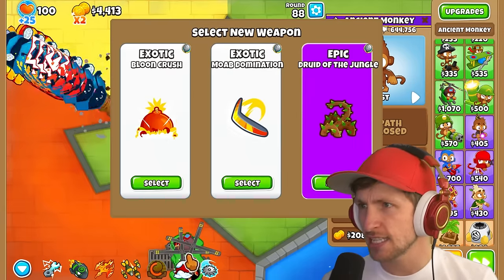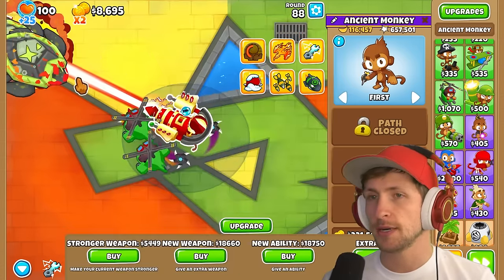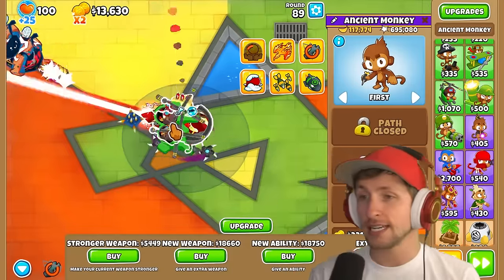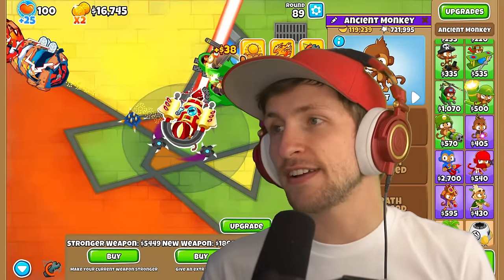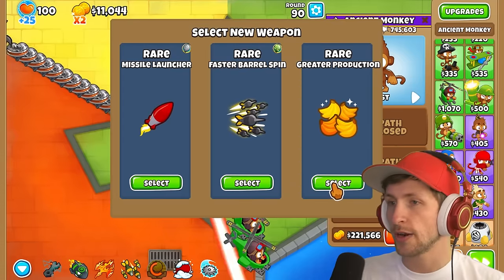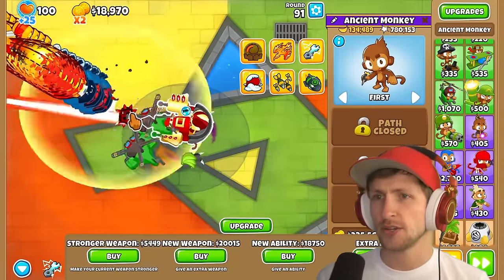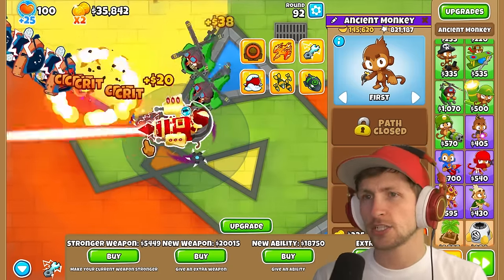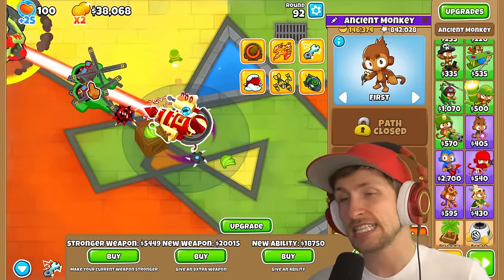Two exotics: Moab Domination or Balloon Crush? Definitely Moab Domination. Balloon Crush is my least favorite T5 — I know that sounds crazy but it's the truth. Greater Production — give me that. Luck is $30,000 now, are you kidding me? That is outrageous. We haven't even gotten the new upgrade that costs $125,000 — that is kind of insane. Do we just save up for it now? Nah, let's buy some more luck.